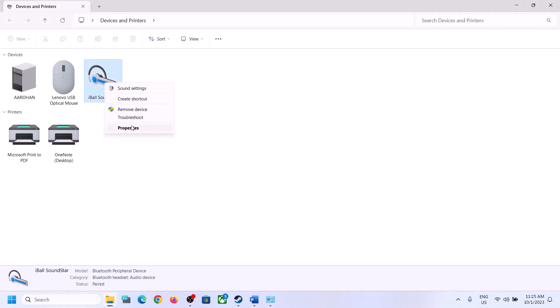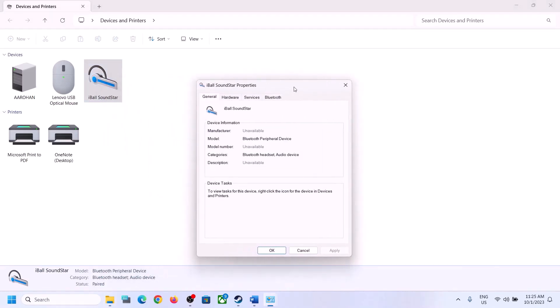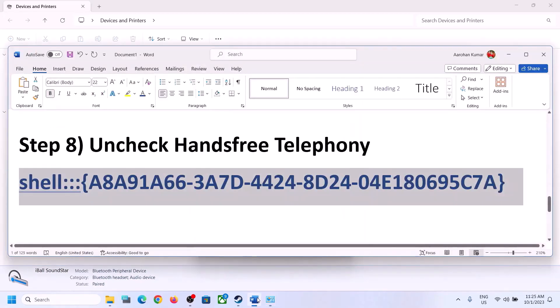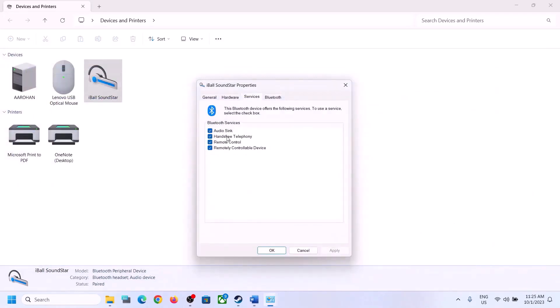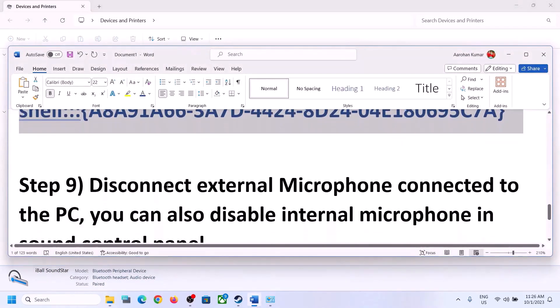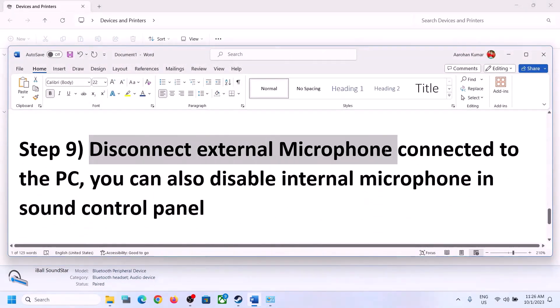Once you have your speaker selected, right-click on it and click on Properties, then go to the Services tab. You will see Hands-Free Telephony — uncheck this box. Click Apply, click OK, then launch the game and check.